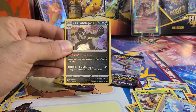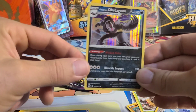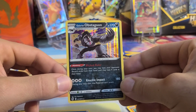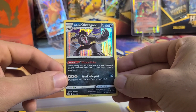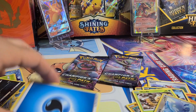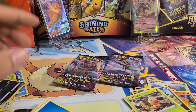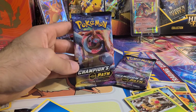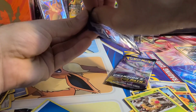Nothing heavy hitting there, but double Rares in both packs so far. Let's get a closer look at the Galarian Obstagoon — 037 out of 73. So this set only has 73 cards; it's not as expansive as some of the other sets. Like Evolving Skies — you have 203 cards in the base set, and something like 230 with the Secret Rares. So this is a smaller set. Let's move into pack number three — pack numero tres.